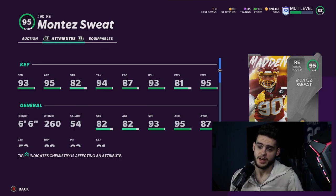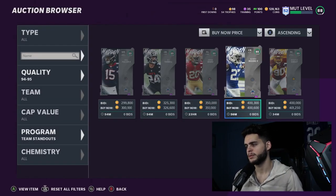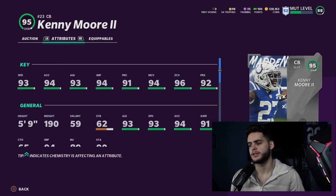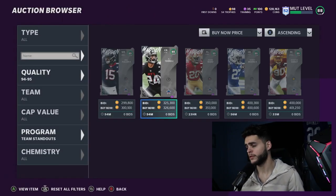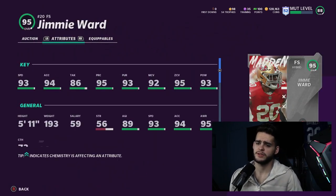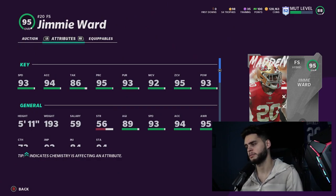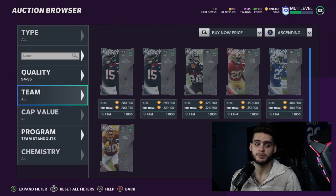You could literally drop Montez Sweat back into zones and QB spy — he'd play better than most linebackers. He is really good at 6'6". Kenny Moore will probably be on the slower side, around 92-93 speed, but he'll get 99 zone, 99 press, 99 man — technically a little too slow right now, but great for a Cold Stream team. Jimmy Ward at free safety: 93 speed base, 99 zone and 99 man powered up and chemmed up — speed only gets to 94, not horrible for free safety, but you can do better.